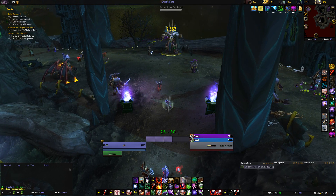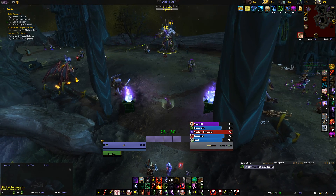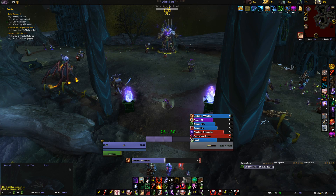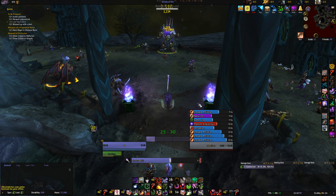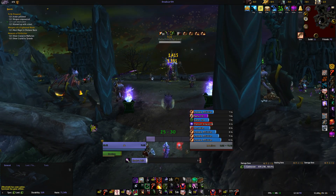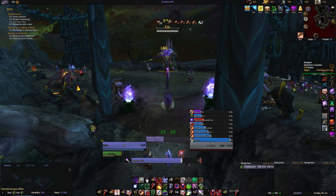Precast haunt, agony, siphon, corruption, drums, phantom singularity — spam until you're out of shards, dark soul, death bolt — and then you just do tons of damage. Very important to get this second haunt off once it comes off cooldown again.